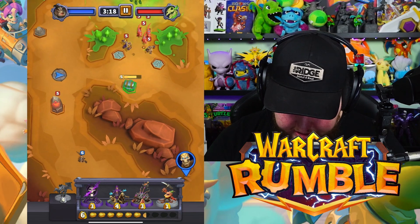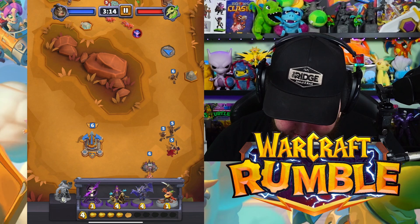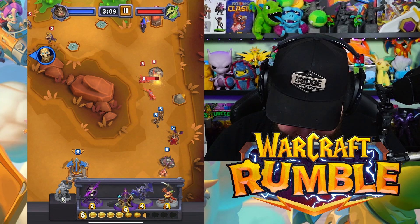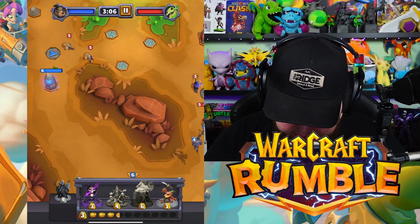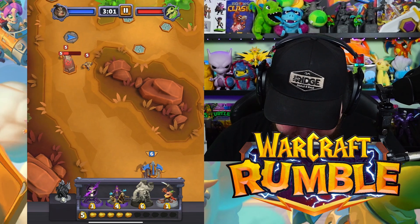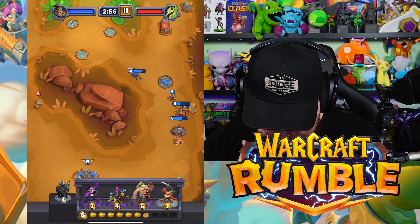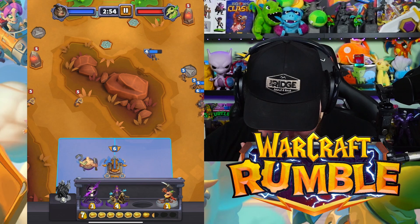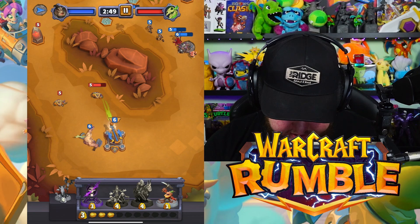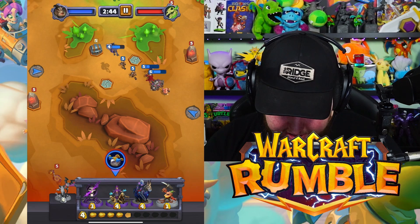I think our bonus for using all Undead is that we get little skeletons randomly spawning in. Let's get a Meat Wagon in here and send some air to take out the raptors. The Abomination on the left — it'll pull enemies in with its chain. We don't even need to wait for them to get close since the chain does it automatically. We're pushing through nicely.